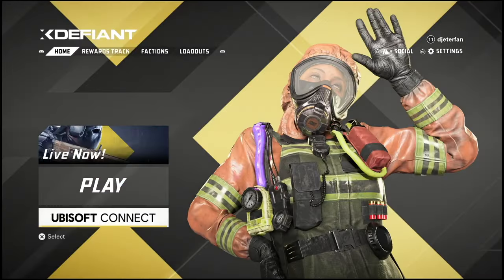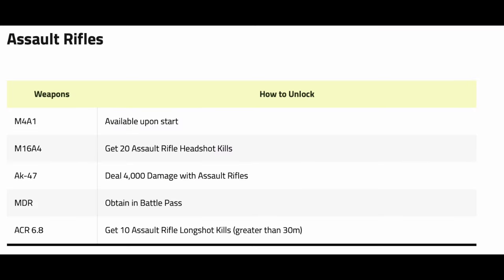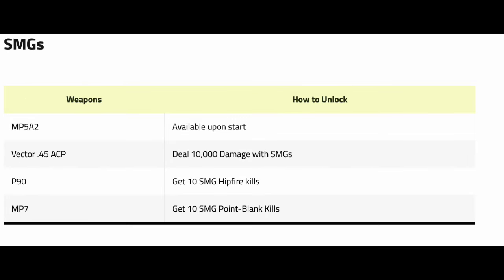I'm going to show you guys how you can unlock all the different weapons. The weapons you start out with are really not all that great until you unlock a bunch of attachments, which can take a bit of time. If you want to jump ahead and get some of the better weapons like the ACR, you will have to complete a few challenges. Here's a quick list on how to get all the assault rifles, all the SMGs, all of the snipers, and all the shotguns and LMGs.